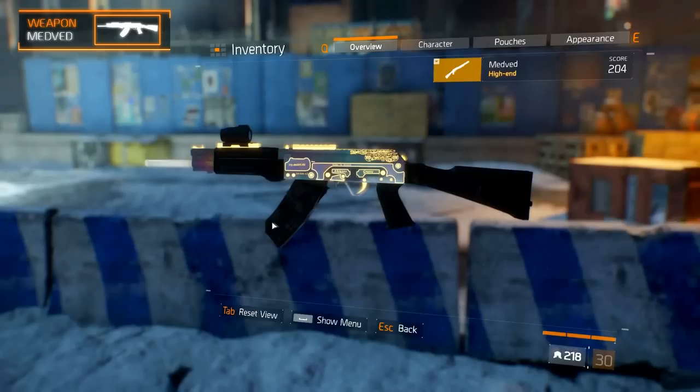It has a similar design to the tactical SASG-12K, but with a black stock, handguard, and magazine, and a silver body with golden accents.